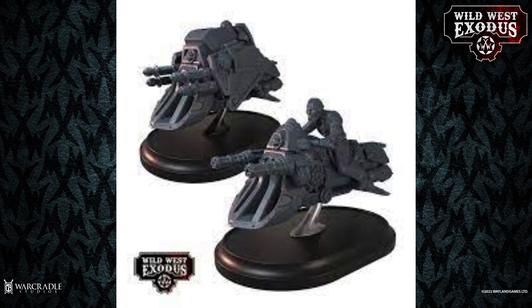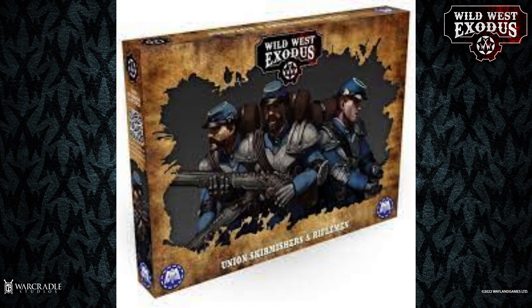You can also do a Union force for Dystopian Wars, which means you can run a nice campaign — for example, Enlightened versus Union on the Washington DC coastline and then take it out into the ocean on Dystopian Wars. So you could make a bigger game as part of a larger campaign.